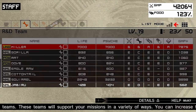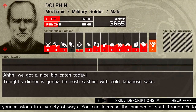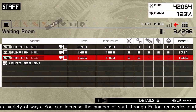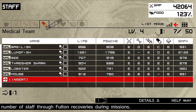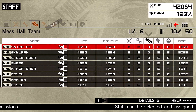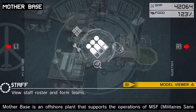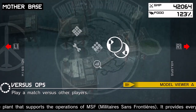We got an analyzer that just got unlocked — we're gonna have to go develop that. We got a mechanic, a medic, and a supply soldier with no skill in the mess hall team — we'll have to get rid of him eventually. We also got the database, which is basically the single-player stats and versus ops.